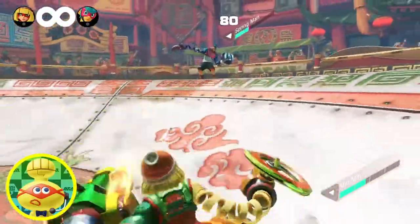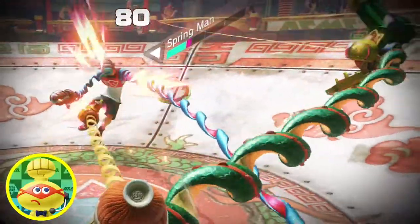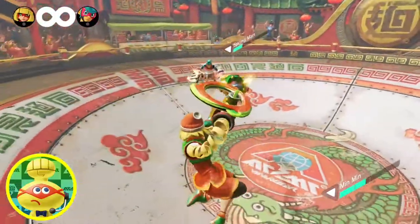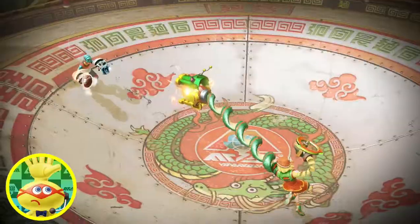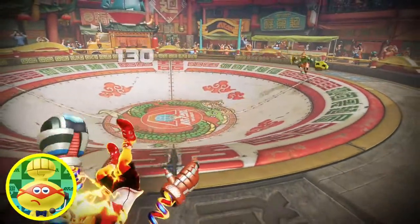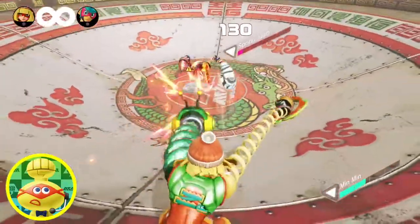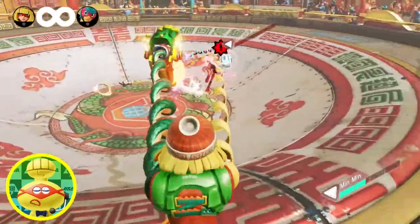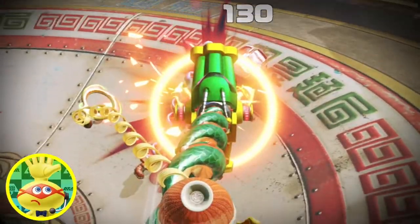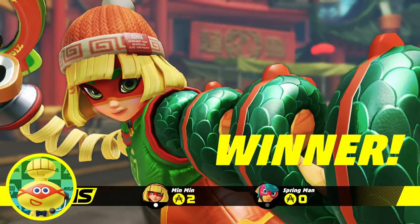Both fighters are desperately trying to recover their footing. Bam! He took that powered-up dragon hit and it's not looking good! Spring Man's last hope is his special comeback — he'll never give up! Min Min has to finish this match before it's too late! Can she seal the deal? K-O! Yes, she did it — thanks to her dragon's laser! Min Min steals the win!